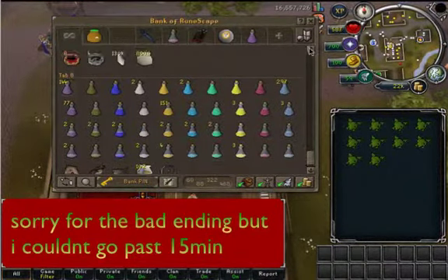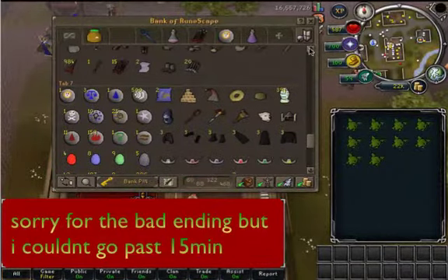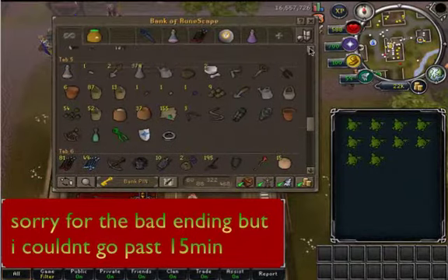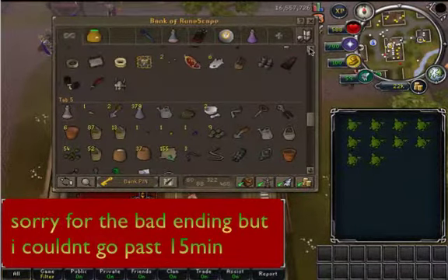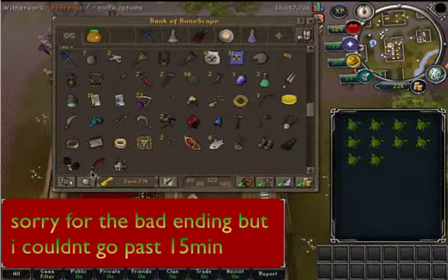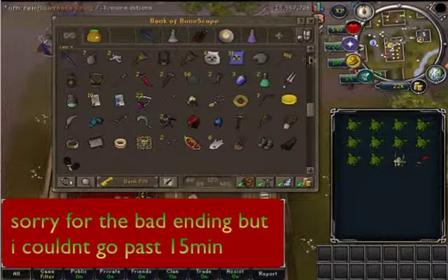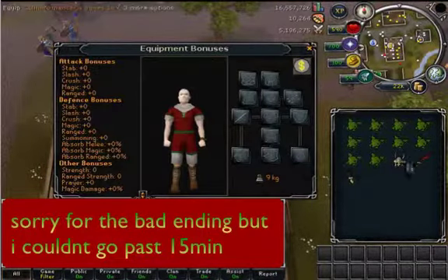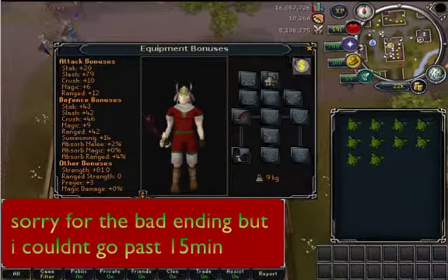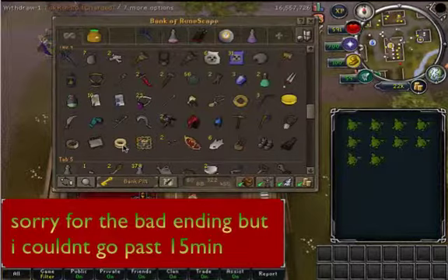I'm just looking through my bank to see if it gives me any ideas on how to make money. I have a slight idea but I'm not sure if it'll work. First off I'm going to take the three pieces of decent combat gear that I have. Actually, I don't think that's going to be enough - never mind. Actually, I could have used the ring.